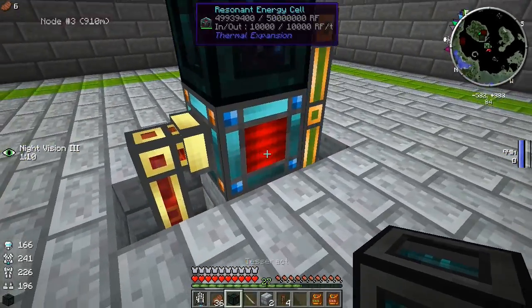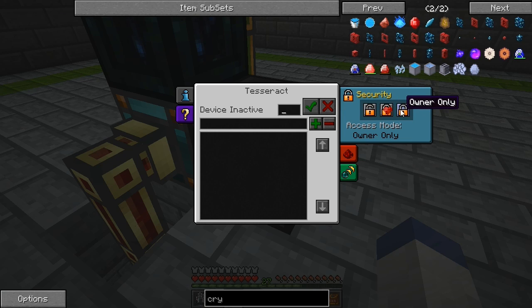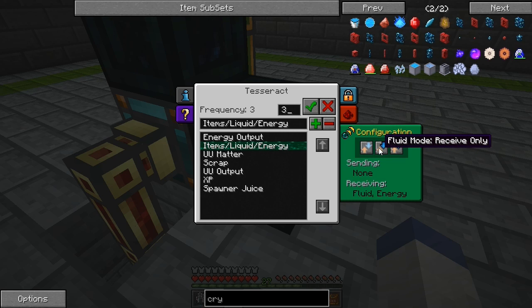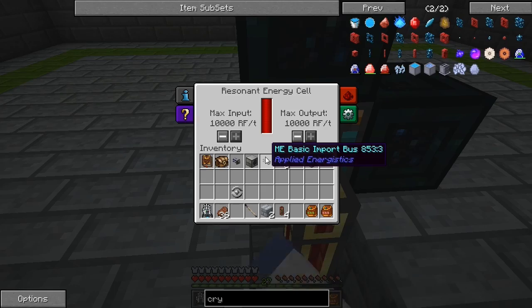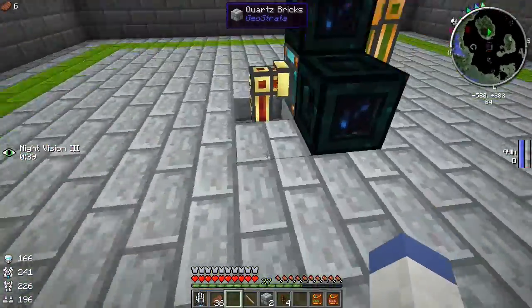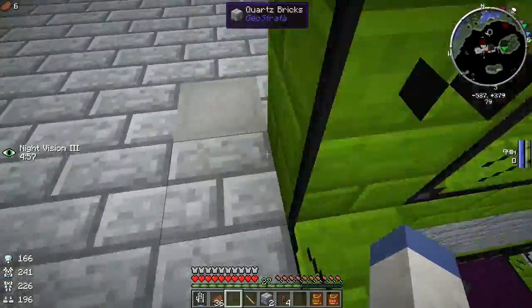We're going to put this right here — user only, block receiving energy. Nice and full and it's now still spawning. Good deal — that'll keep spawning. I do want to turn this off for a while because I want a lot of mob juice to pop up. Okay, now let's go check on our tank down here.